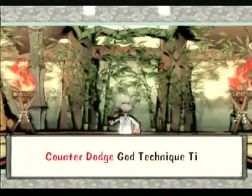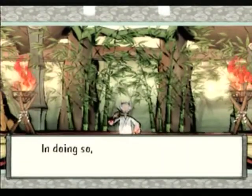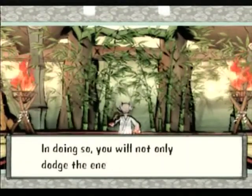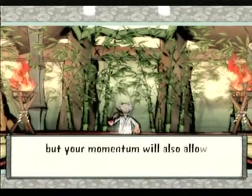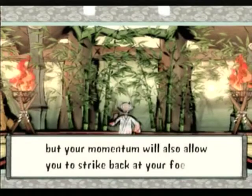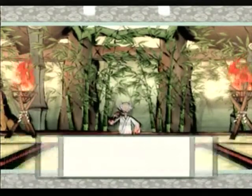Counter Dodge God Technique Tips: Carefully press the R2 button. In doing so, you will not only dodge the enemy's incoming attacks, but your momentum will also allow you to strike back at your foe. Use this to turn a dangerous situation to your advantage.